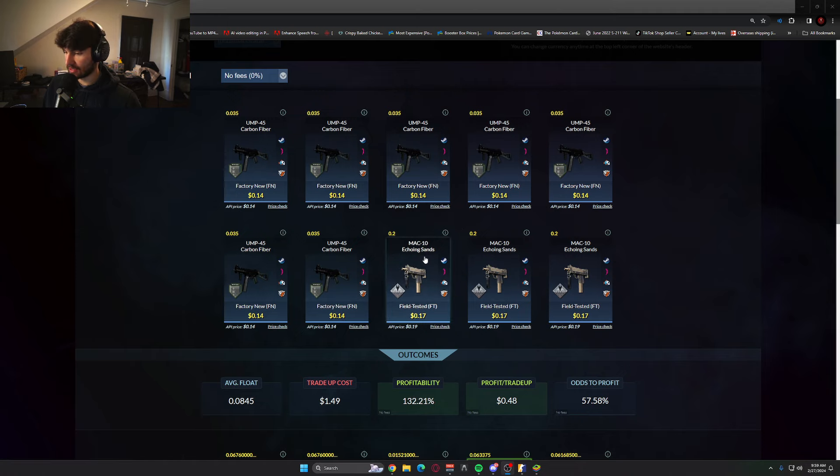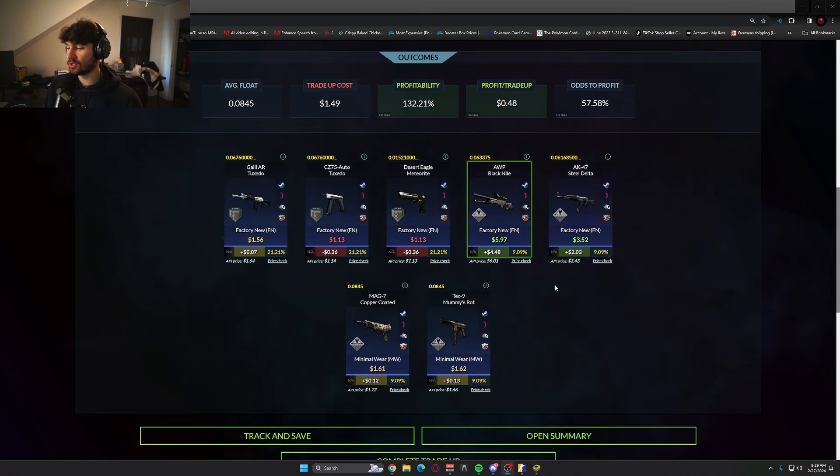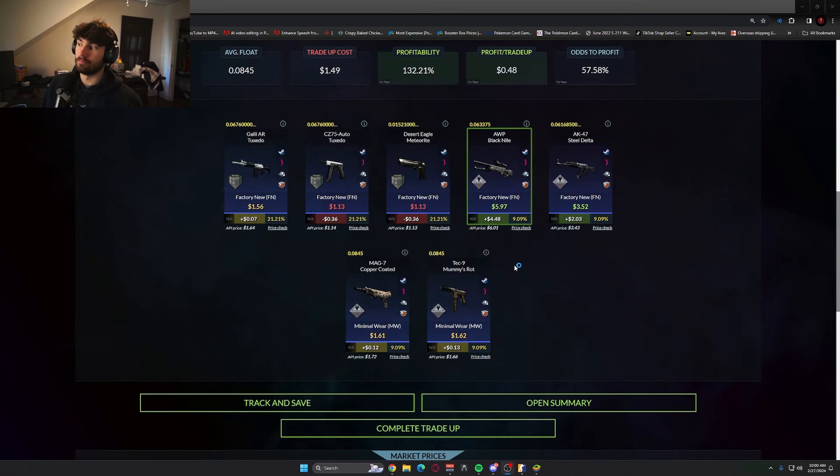And then we got three things field-tested from the Anubis collection under 0.2 float. It brings the profitability out to: anything from the Anubis collection is going to be profit, as well as if you hit the Tuxedo from the bank collection it's a little bit of profit. The loss from TZ Tuxedo and the Desert Eagle Meteorite are not really bad losses. But if you do hit that Black Nile or that Steel Delta, it's plus $450 and plus $2 for both of those. I got probably 10-ish trade-ups of this one. We're just going to spam it, see how many times we can get the Black Nile and Steel Delta — it's a 9% chance on both of those. 57% chance to profit, as well as a 9.09 and another 9.09 to get the Black Nile and Steel Delta.